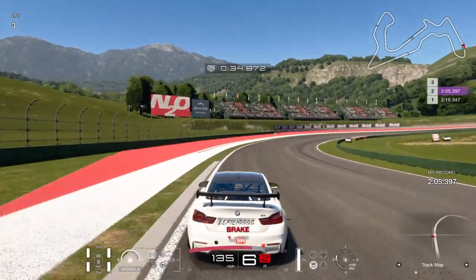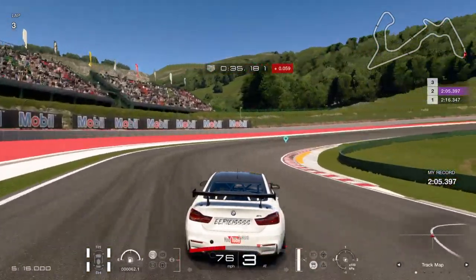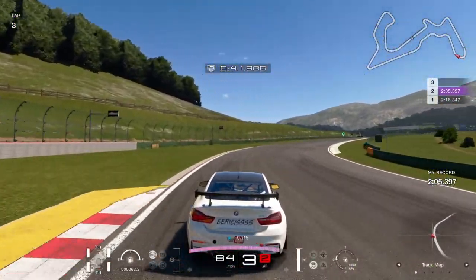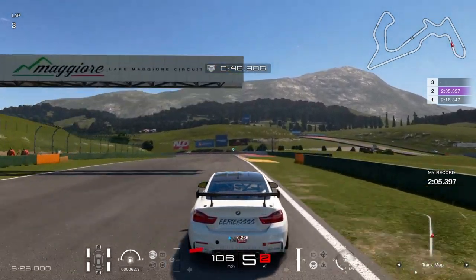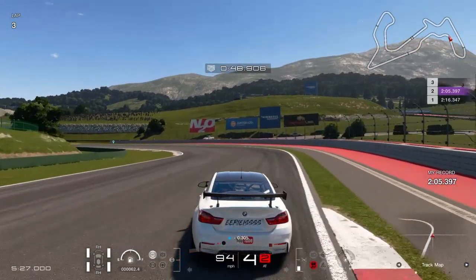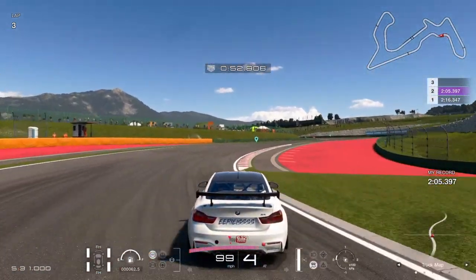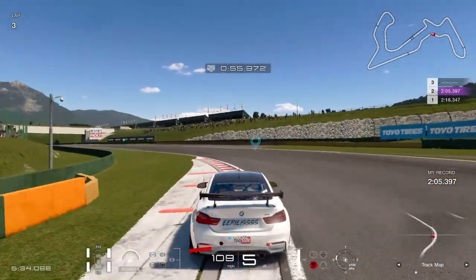My next braking zone is the very end of the grey bit on the left. You want to hang it out to dry on the left, then cut in hitting the rumble strip on the way through. Do not be tempted to turn in too early, otherwise you'll get the apex wrong and you'll be in the grass. As we're making our way up the hill, I'm looking for the tyre marks on the rumble strip just ahead — that's my braking point. Turn in, and then we're going to try and straight-line this next section of corners as much as possible, full throttle the whole way.